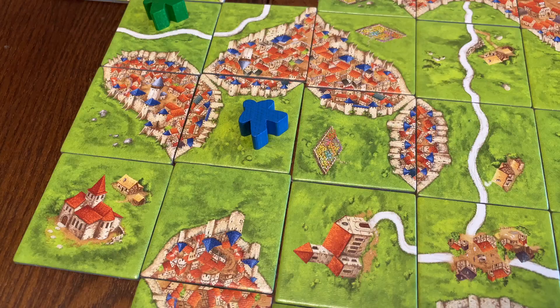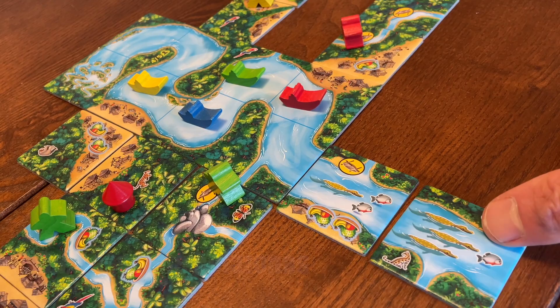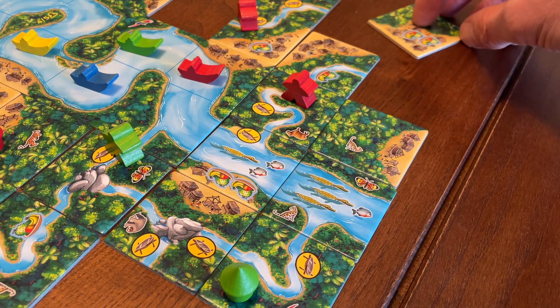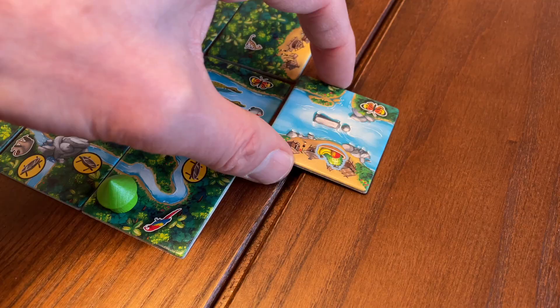Carcassonne convention number one: draw a tile, place a tile. Another broken convention crops up in a number of variants: artificial constraints on the playing space. In Carcassonne, we can expand in all directions. Amazonas features an expanding central river, and players are not allowed to place tiles beyond the current end of the river. This feels more of an artificial constraint than New World, where players are forced to build away from the coast — having presumably landed in their ships and started to explore. In Amazonas, there's no thematic justification; the rule is clearly there to prevent players blocking the future direction of the river. It's clunky.